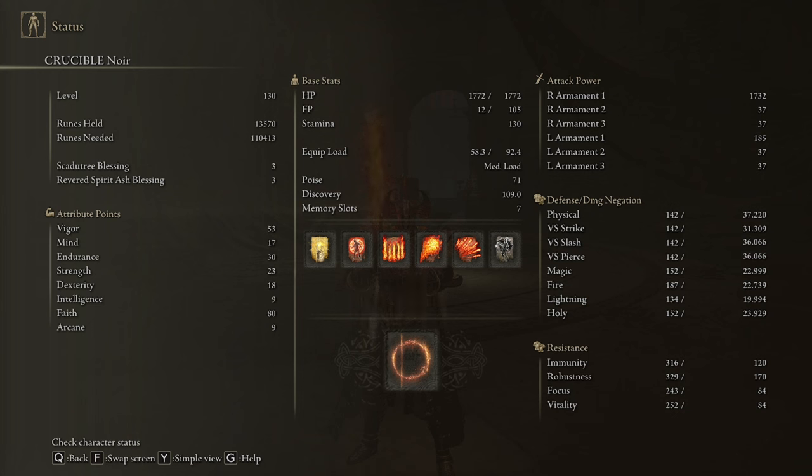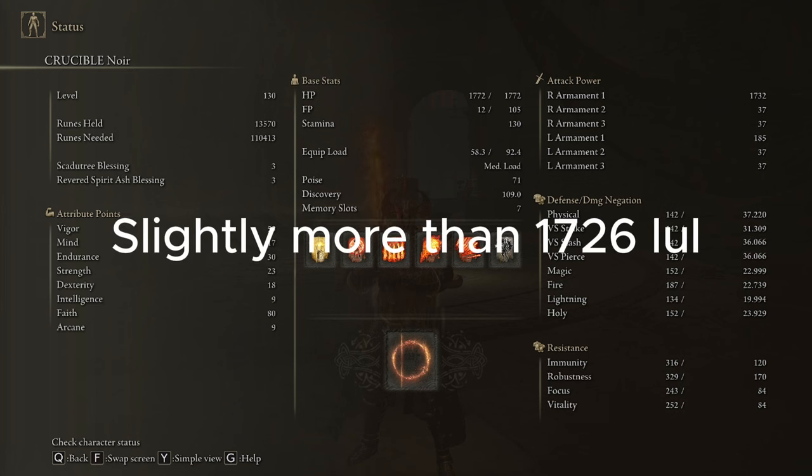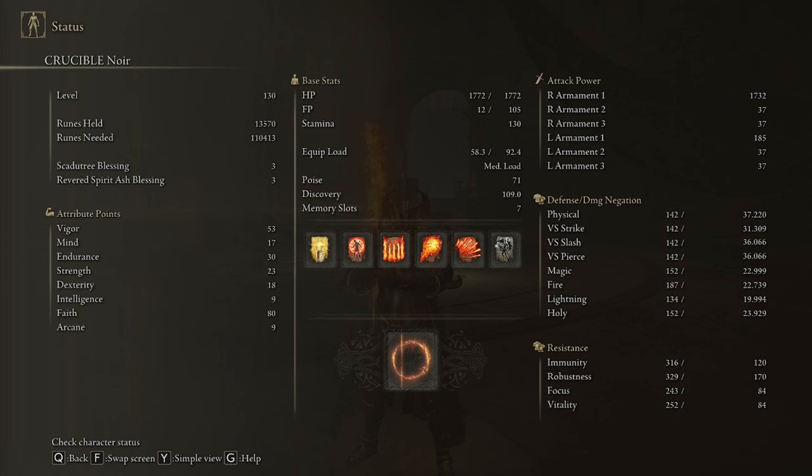I am currently standing here with an AR of 1726, and the buffs I have up are just my Wondrous Physick, Golden Vow, Flame Grant Me Strength, and the weapon buff for my weapon's Ash of War.